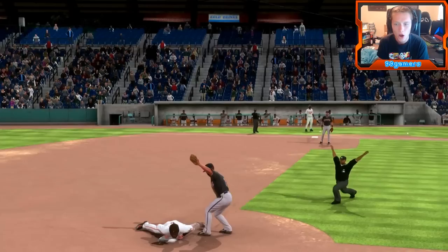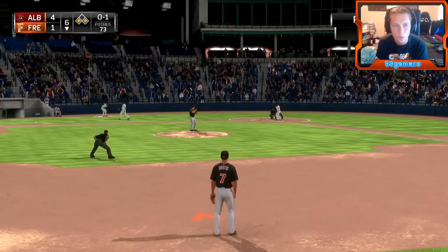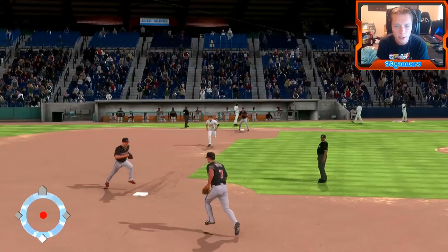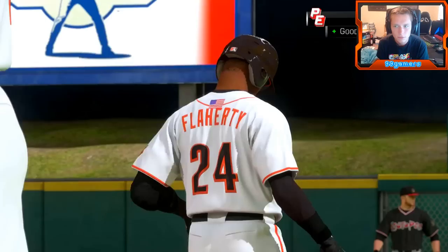Here we go boys — gonna be turning two here. We're picking him. That looked like he was out to me. Manager says double play. I kinda wanna go home but I guess a double play would be the smarter play. Although the run does come in to score from third. It's four to three, top of the eighth boys. Four-seam, two-seam, slider. This guy's gonna be easy peasy, lemon squeezy.